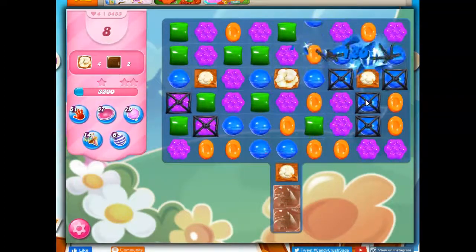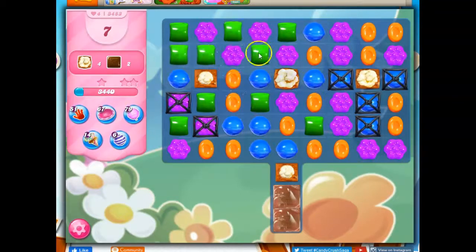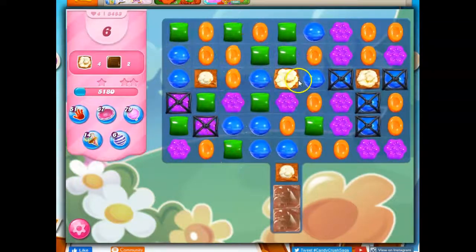Wrapped candies will be my friend. If I can make a lot of wrapped candies, I'll have a better shot at all this. And right now, of course, these are blockers — they're in my way. So let's see what to do.